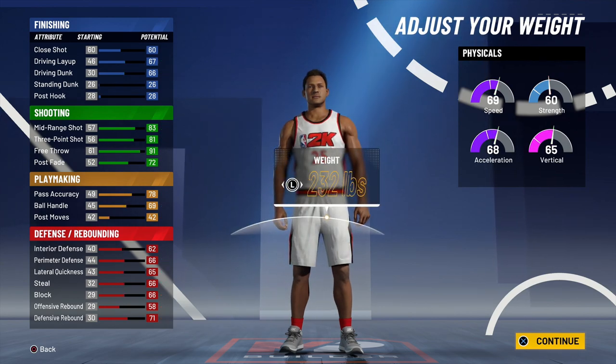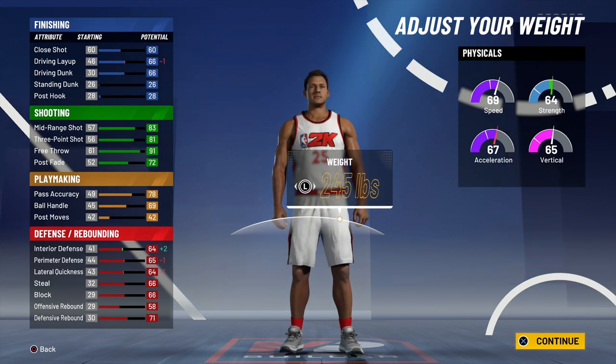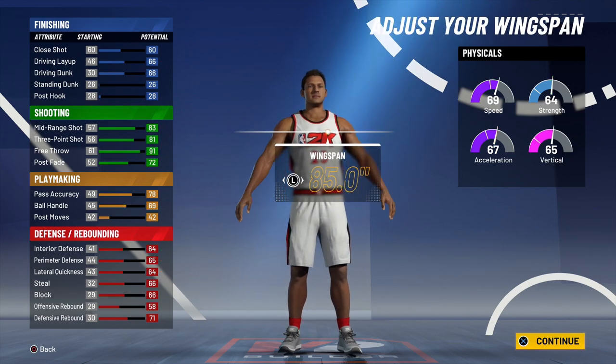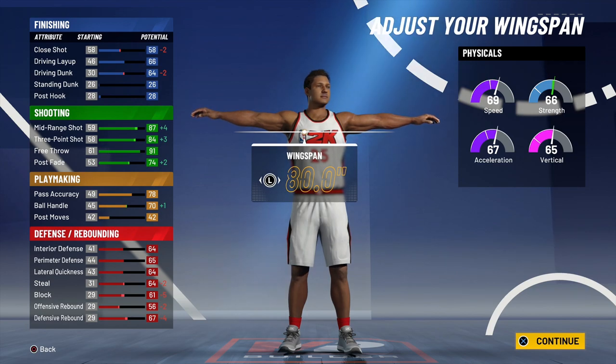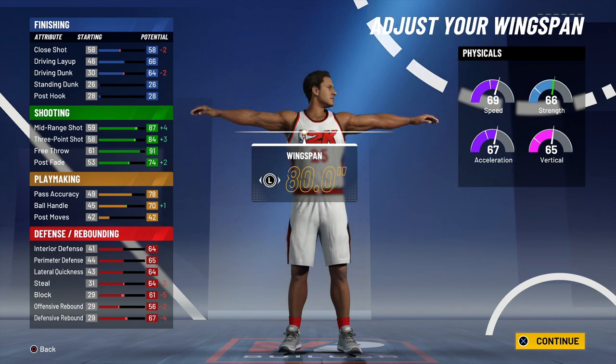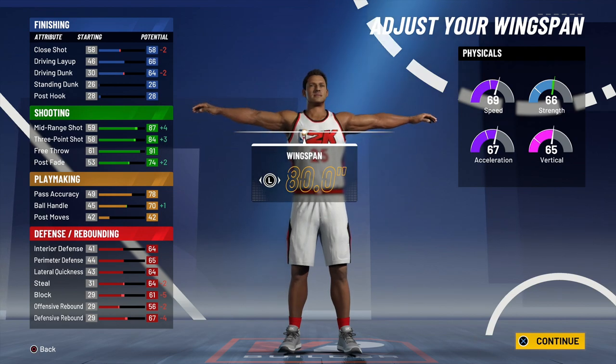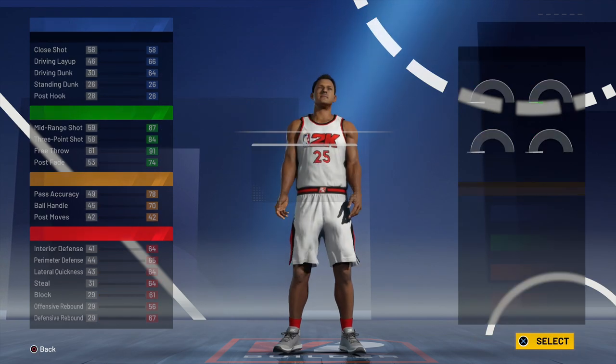Our mid-range and three-point shot look low right now but we'll tweak that. We're making them 245 pounds — it's a sweet spot where you lose one acceleration but gain a couple of strength and some interior defense. We don't lose any speed at 245. For wingspan, you want to go minimum wingspan. That gives us 80 mid-range, 87 three-point, and 84 ball handling — actually 70 ball handling, which is the key right there. We can do the behind the back, between the legs, all of that.